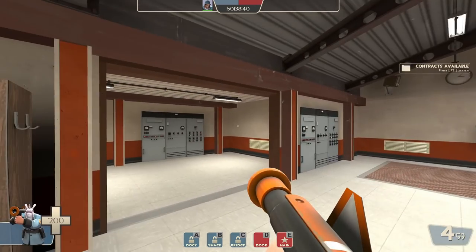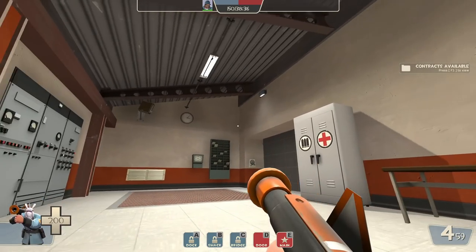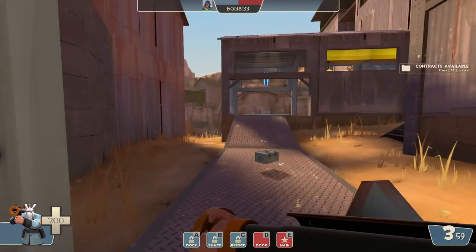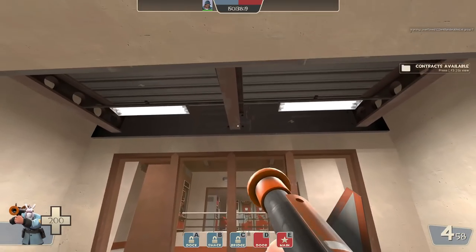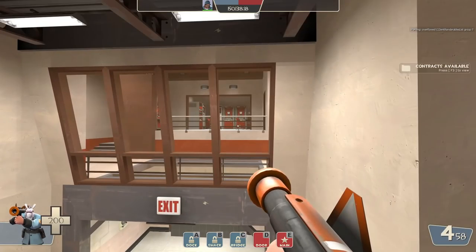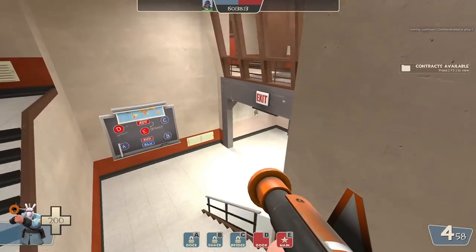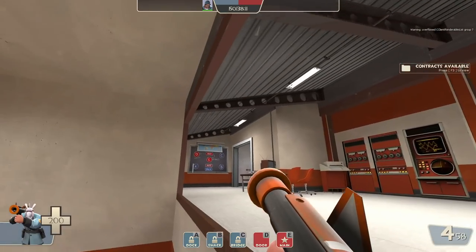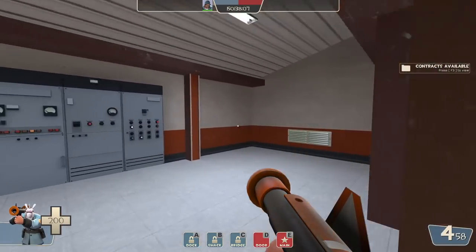Speaking of red spawns, nothing really of interest changes in any of them. The only changes I could make - removing this grate here that looks down upon this hallway and removing the windows in this spawn over here - just kind of make it so you can go into red spawn if you're on the blue team. Obviously, as interesting as that would be for gameplay, it's probably not very balanced.